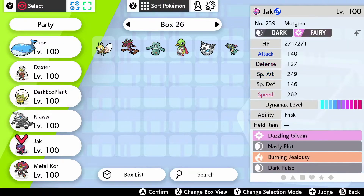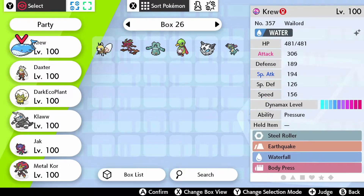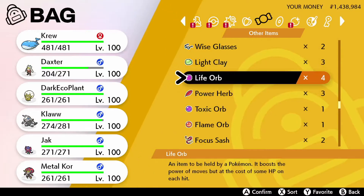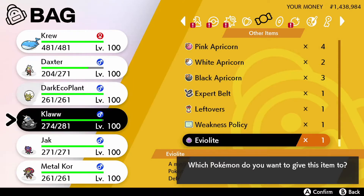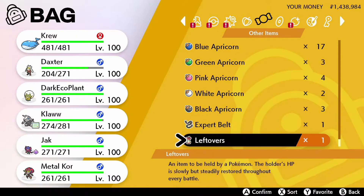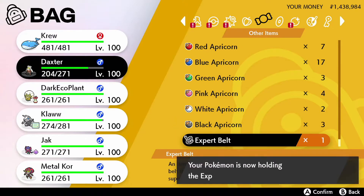Jack is a Dark Pulse, Burning Jealousy, Nasty Plot, Dazzling Gleam sweeper. And Metalcore is a Calamine Bug Buzz, Expanding Force, Energy Ball sweeper, which is not Gigantamax, so that's kind of an issue because I forgot to give him stuff. And Daxter apparently got beat up — I don't remember from what. I had Expert Belt on Daxter.